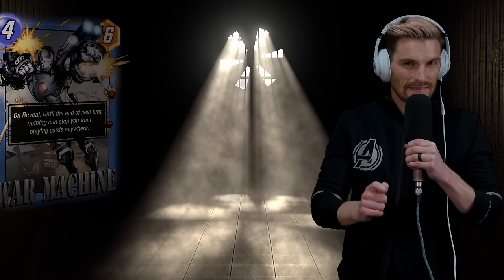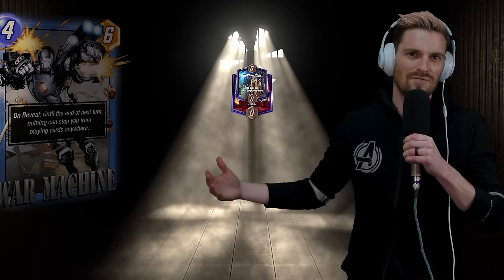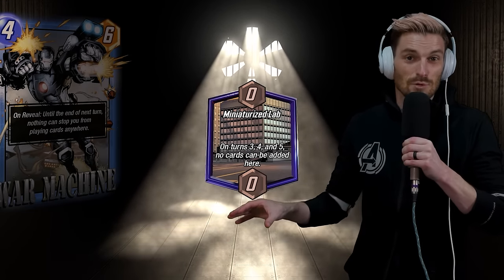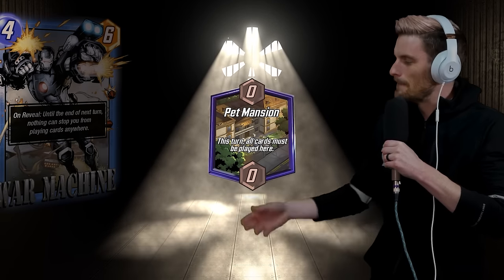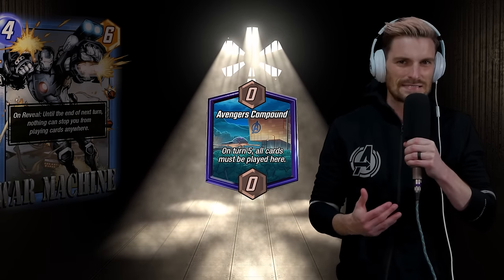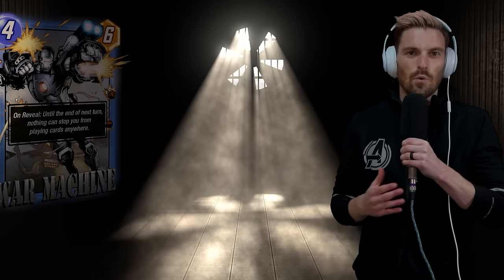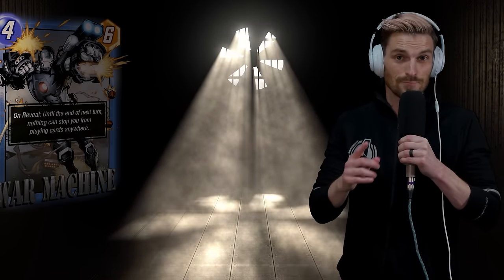Having this kind of 'break glass in case of emergency' card is why I think he's going to be so good. You've got common locations that show up all the time: Crimson Cosmos, Hellfire Club, Kiln, Miniaturized Lab — a massive one where your opponent can't play into it until the last turn. With War Machine you can just play whenever you want. Pet Mansion, Avengers Compound, Big House, The Vault — very common locations. I'd say one in every five to ten games he's going to give you that edge over your opponent.